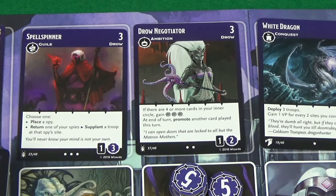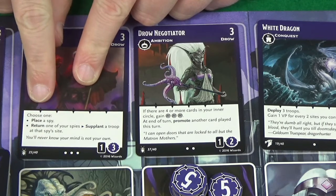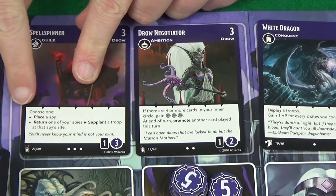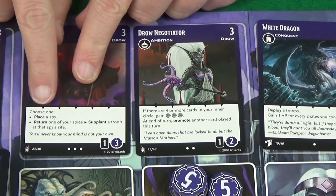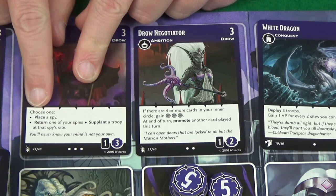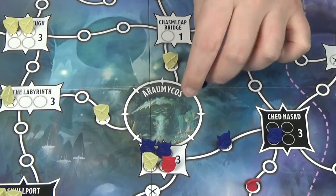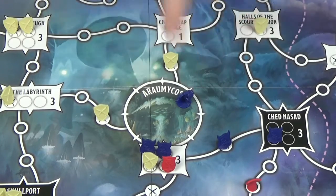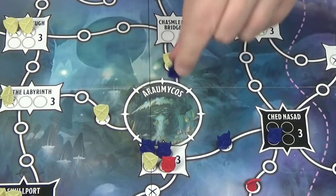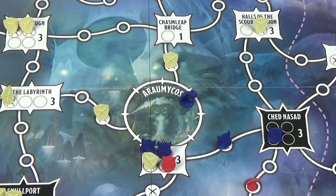Other effects you might get from playing cards include ones where you have a choice of effect, split by bullet points — if it says choose one, you pick which to do. For example, you may have the option to place a spy: you take it from your barracks and place it onto a site next to the name. Spies do not take up the locations where troops go, and a spy does not have to be placed where you have presence — this is one of the few exceptions to the rule.